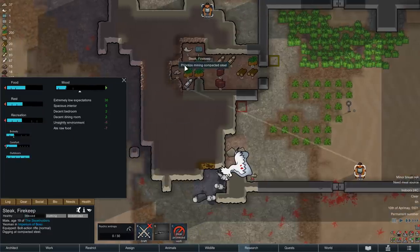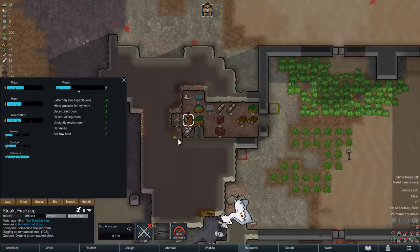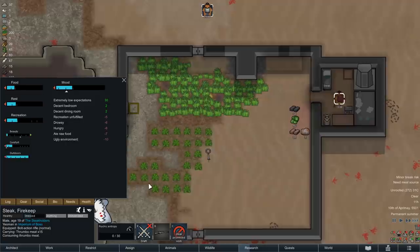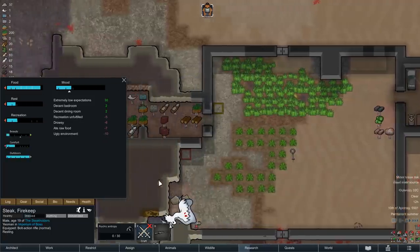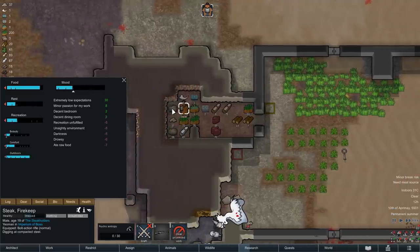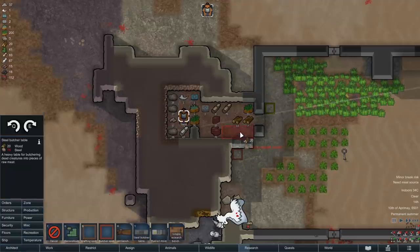After a round of hoopstone, today's first task will be steel mining, as we are looking to acquire 75 units for our butcher table, and we currently have three. A few hours later, with two blocks mined out, Steak can grab a bite to eat, and then get back to work. In the early afternoon, we then have all of the building materials we need, so let's place our butcher table, and hope that Steak does not botch the construction.